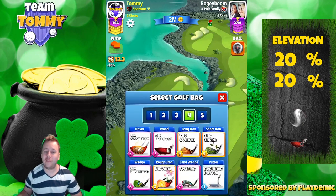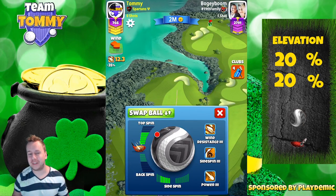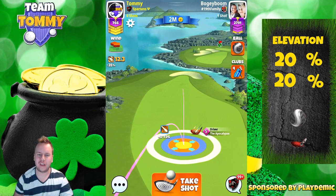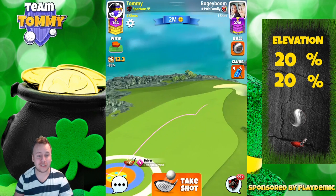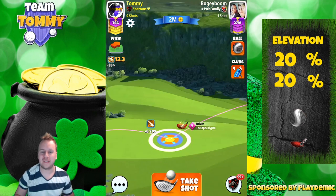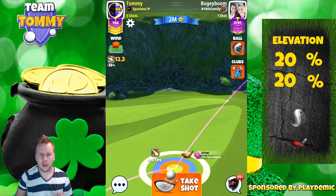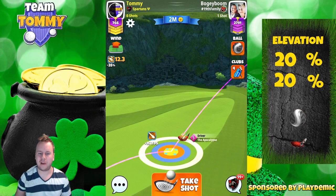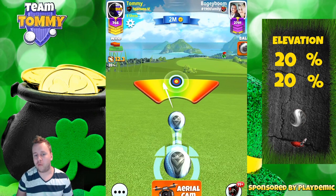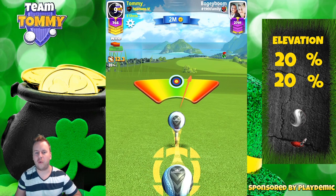For hole 6, the toughest hole in the tournament, we're going to play with an Apocalypse and then the Cataclysm as our second club. We're going to start with six bars of topspin and as much sidespin to the left as possible. Maximum distance with a 20% over adjustment starting at the plus eight yard mark. Once you've adjusted for max plus 20, you'll notice we go into overpower — the overpower we're going to use is approximately three to four rings.